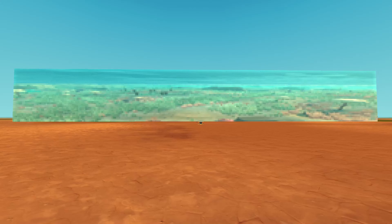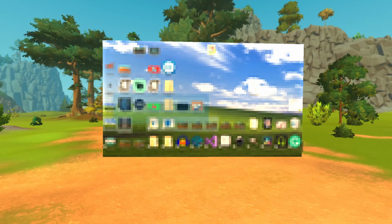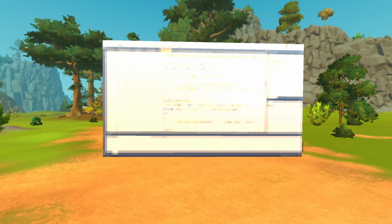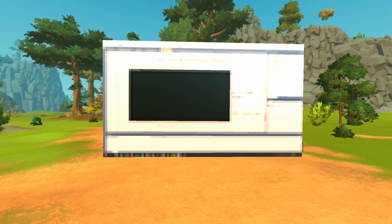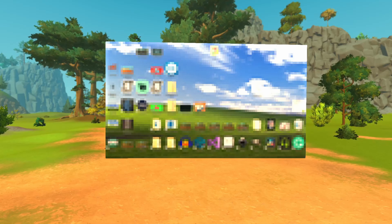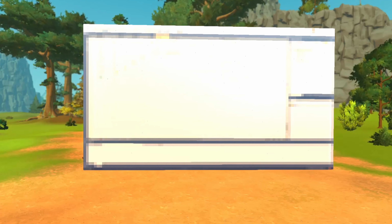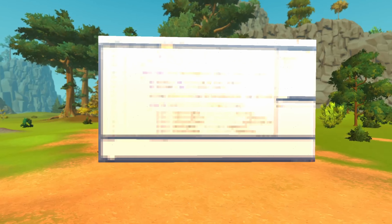I'm also going to do a tutorial on my second channel on how to use the mod, so go and check it out if you want to use it yourself. So if you want to know how I made this work: I wrote a little program in C#, which constantly takes screenshots of my computer, sends all the colors of all the pixels to my little piece of code, which then recolors the parts in-game. Sounds simple, right? That's why it only took me about 20 hours to make.